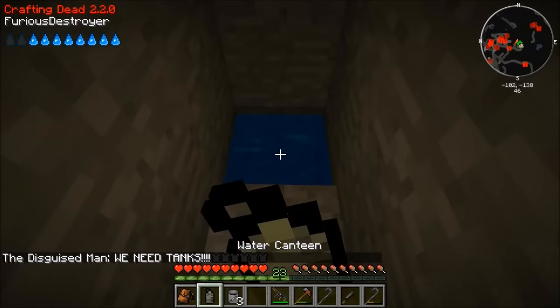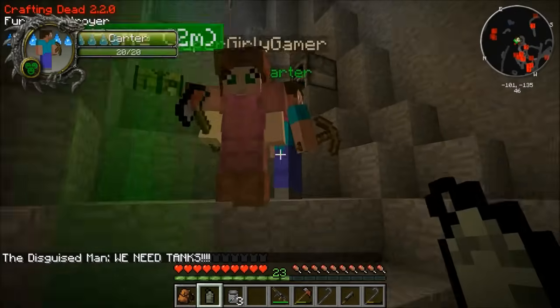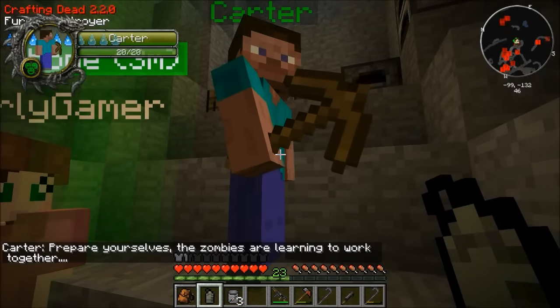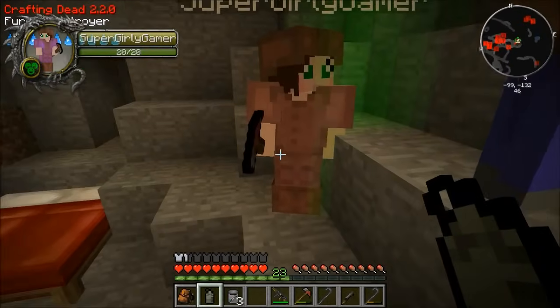I need a toilet full of water right now. What else do we need before we leave? Where is the other dude — Carter? He says: prepare yourselves, the zombies are learning to work together. I'm gonna get a little canned meat. Would you like some? No, I've got enough food. Give me some canned meat. I need a stone pickaxe — don't you already have one? I have an iron pickaxe. Can you do me a favor?